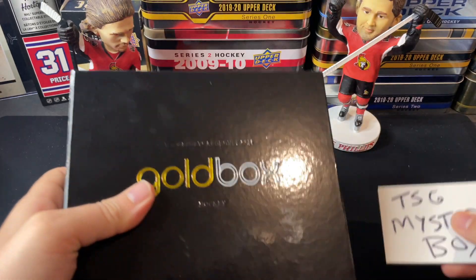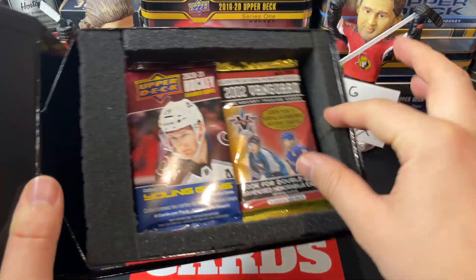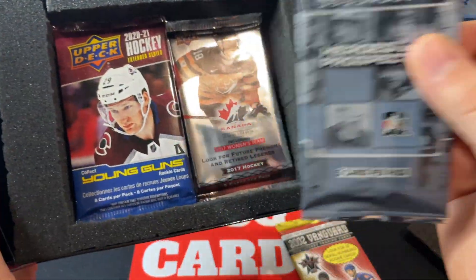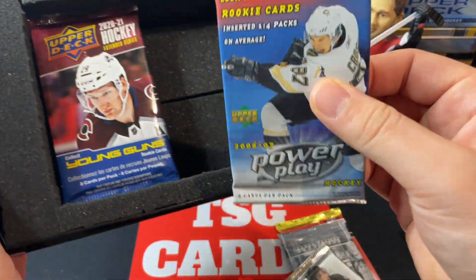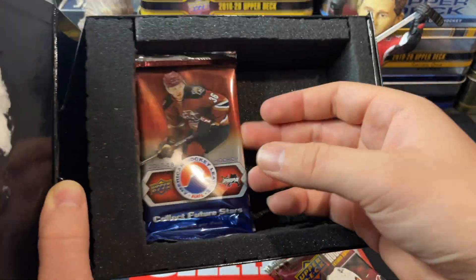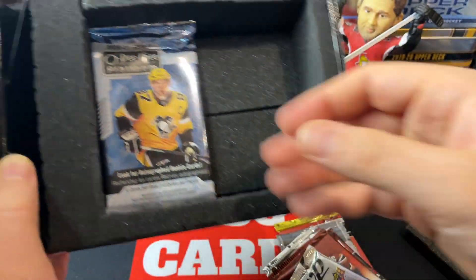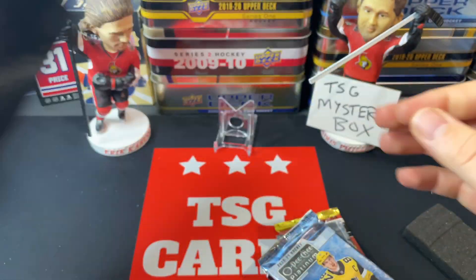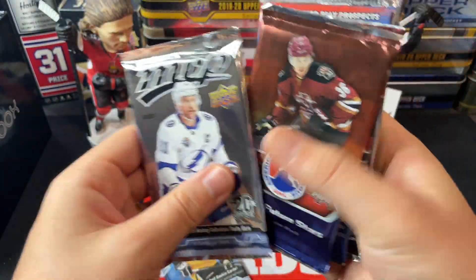Let's check out what we've got going for us with packs this week. We've got some 2002 Vanguard, some Heroes and Prospects, some 2017 Team Canada Juniors, some Power Play, Upper Deck Extended Series 17-18, AHL, MVP from 18-19, and some hobby OPG Platinum. An interesting array this week.